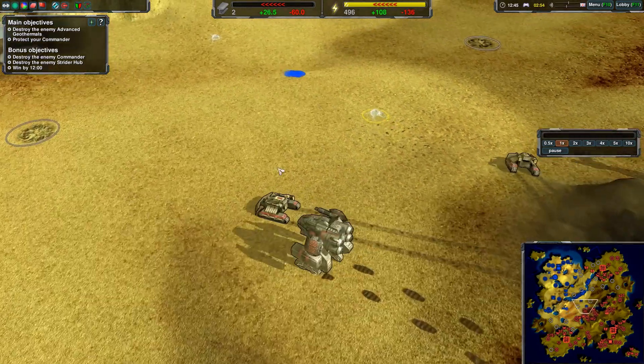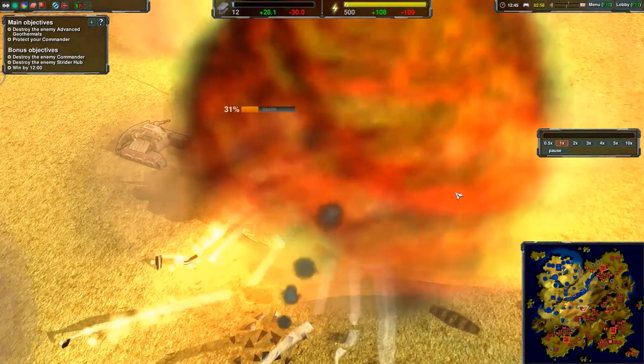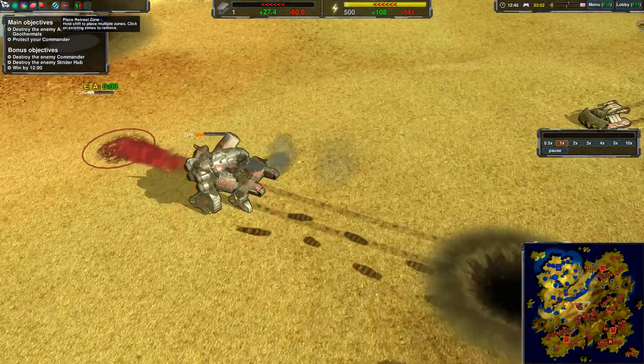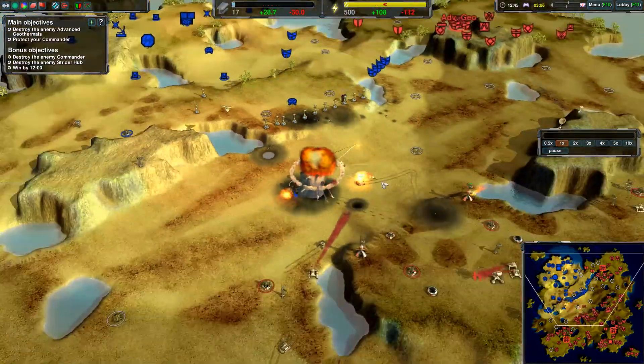I can of course jump on top of the Dante. There we go — Scuttle boom. Okay, 60% health gone. Another Scuttle is up already. Scuttle comes in and boom — Dante is down. Great.